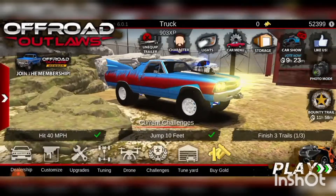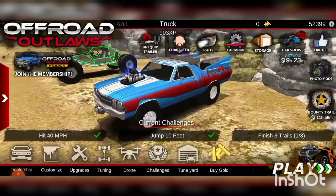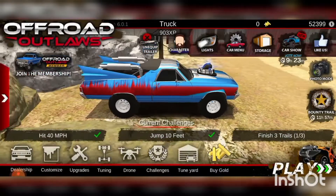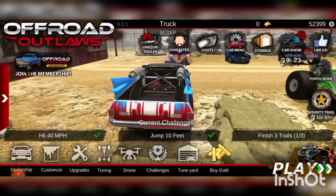This is the El Camino restored barn find, super upgraded. As you may have noticed, the engine is glowing — it's supercharged nitro, it's just editing. It's very cool, one of my very fastest cars.